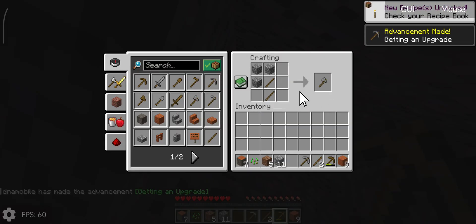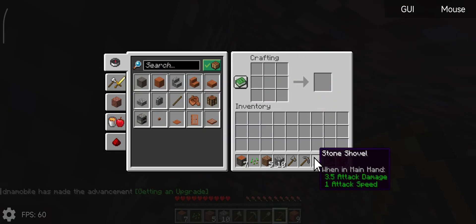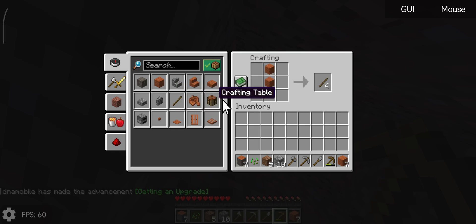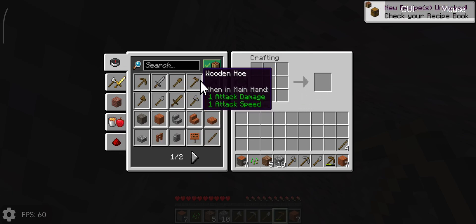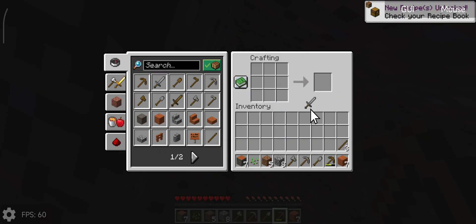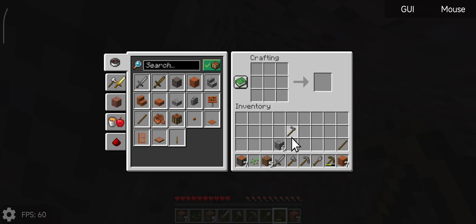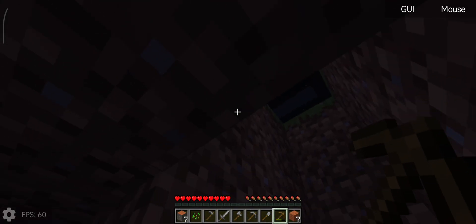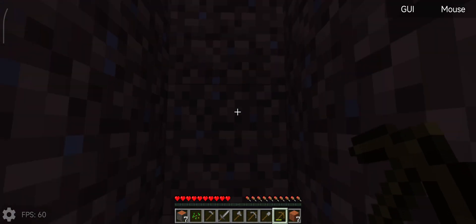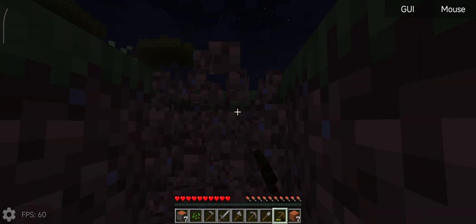I don't have any other mods on — no tree harvester, no vein miner, nothing like that. I literally set it up as raw as possible. It's up to your discretion how you play these mods, but I like to see how they pan out when you play them as raw as possible rather than stacking a bunch of different mods together.